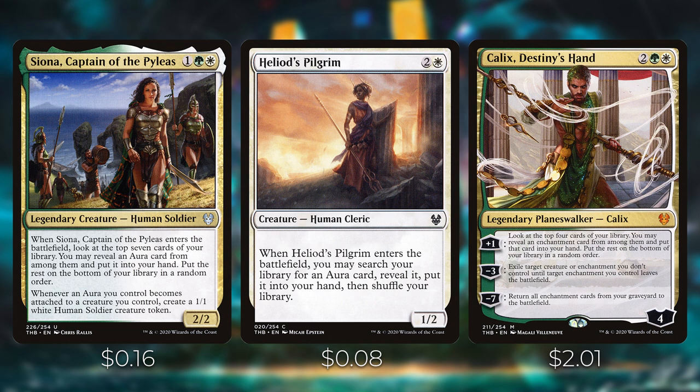Heliod's Pilgrim enters the battlefield and lets you search your library for an aura card to put into your hand — a cheap and efficient tutor. Kalix, Destiny's Hand lets you look at the top of your library, reveal an enchantment card, and put it into your hand. It can also exile creatures or enchantments you don't control until a target enchantment you control leaves the battlefield, and its ultimate returns all enchantment cards from your graveyard to the battlefield.